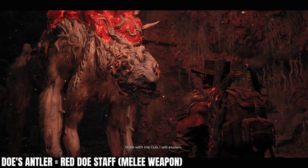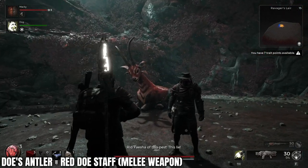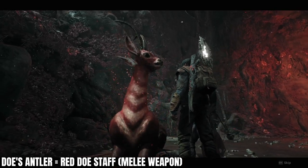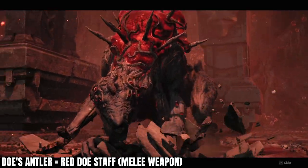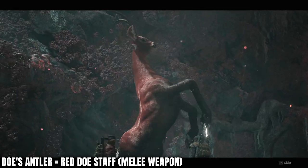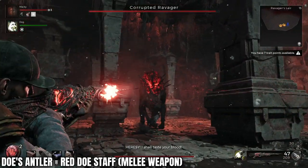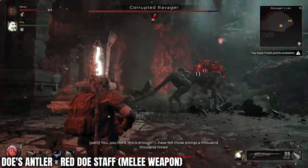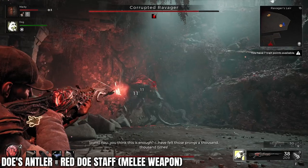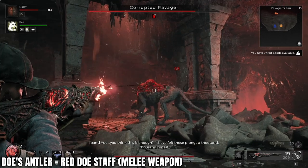Next, we'll cover the other melee weapon: the Red Doe Staff. Start it all again and get back up to the Ravager boss. This time, when he asks you to kill the doe, rather than kill it or shoot the Ravager, go up to the doe and revive it. This will initiate a cutscene where the doe attacks the Ravager, leaves one of its horns or antlers inside it, and runs away. After the cutscene, just defeat the Ravager again. If you die, that's okay — the requirements for this reward have been met, so you can restart. You won't need to heal the doe again; just defeat the Ravager to get the reward.